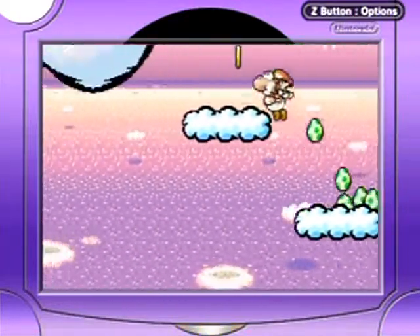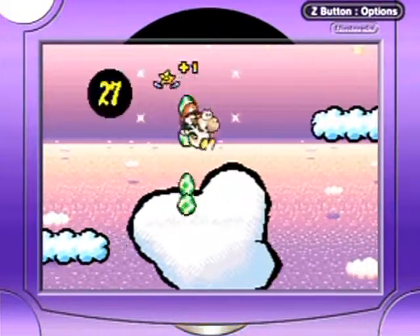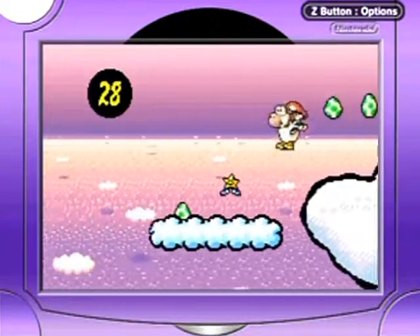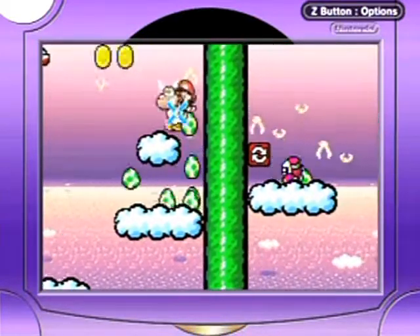I want to go over here first — flip that platform. Thank you. He actually has just enough eggs to flip it two more times, which will of course always lead it to be a flat platform. You don't want to land on the spikes. I'm one star short.